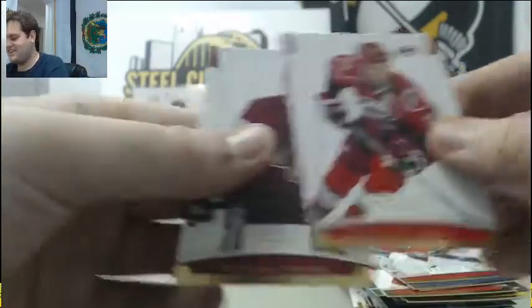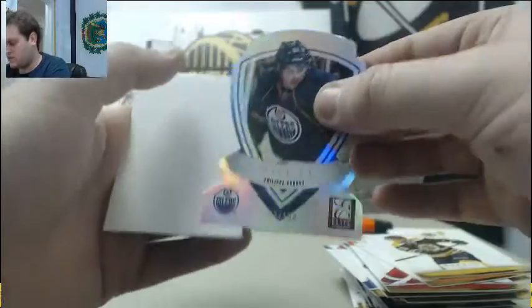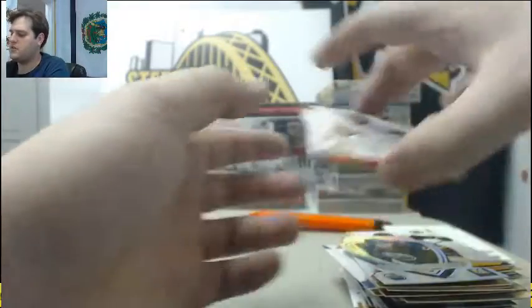Stahl and Doan. Seguin, Shen — rookies. Phillip Cornett out of 100 for the Oilers. Decoy, Gustafsson, and Tukarask. That wraps up Rookie Anthology.